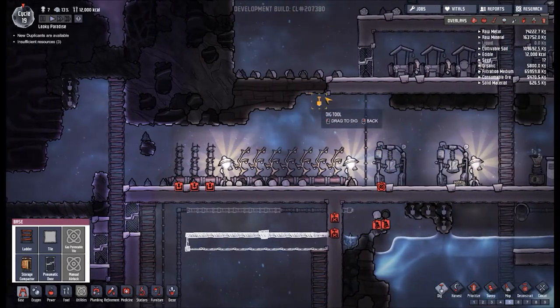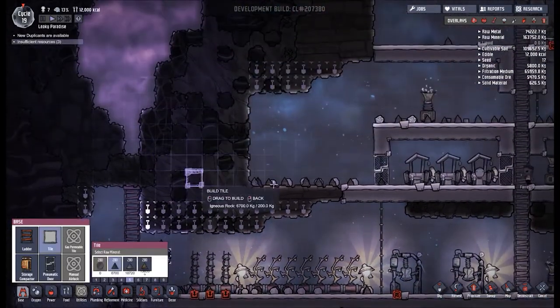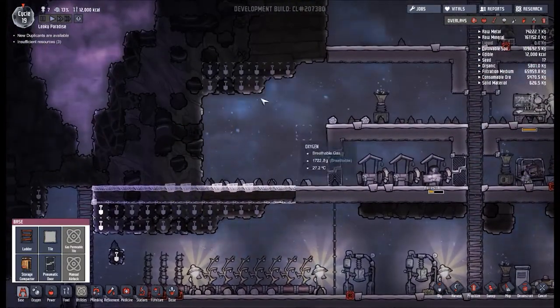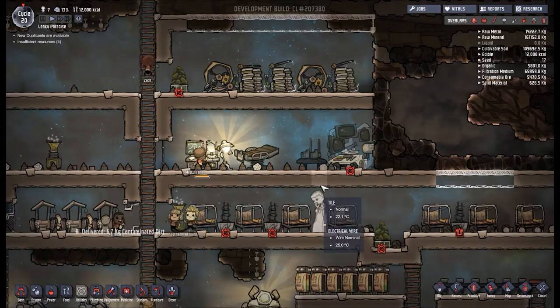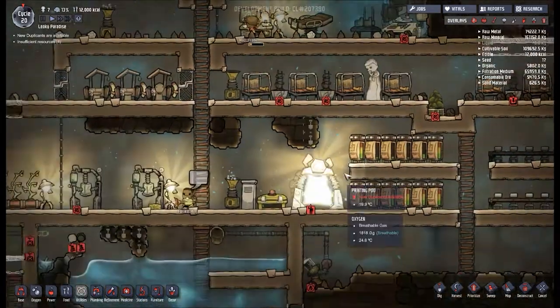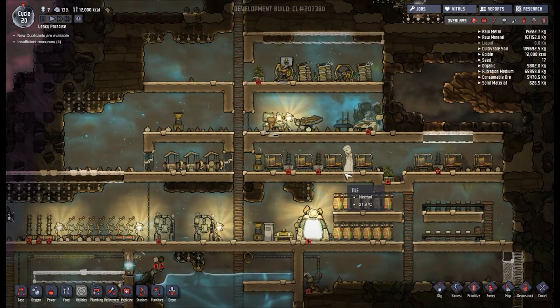Let's drag this across like this. We're going to get our little sanitation unit on the go there. Of course, we need to wait for the science — no fabrication queued. The thing is, we don't want fabricated science — that's almost as bad as fake news. We want real science, science that comes with observations and analysis and stuff like that.